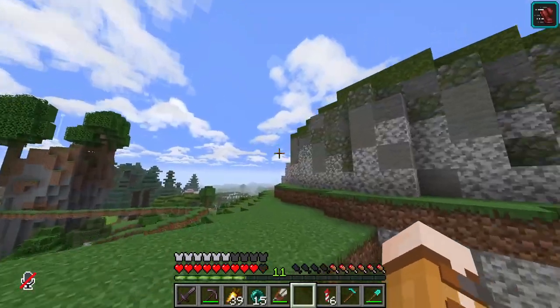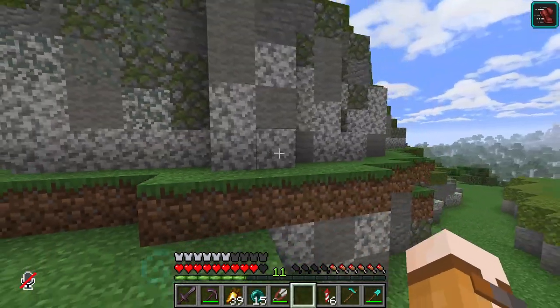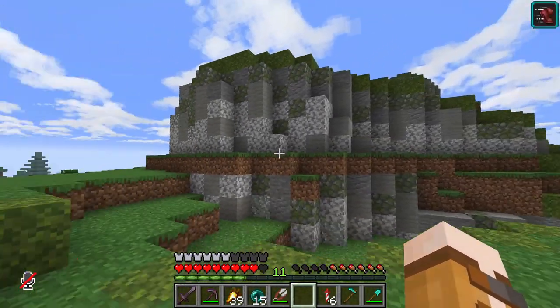I've finished placing the blocks on the cliff. As you can see, we've got lichen, grey wool, and mossy cobble — and it helps blend the cliff so much better.